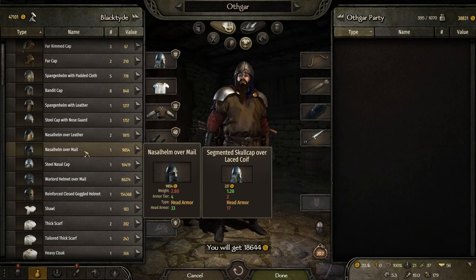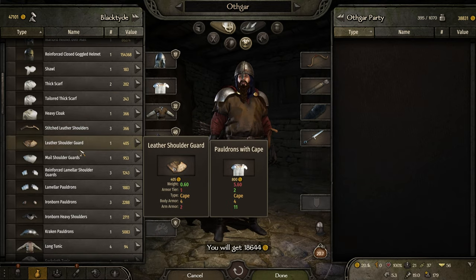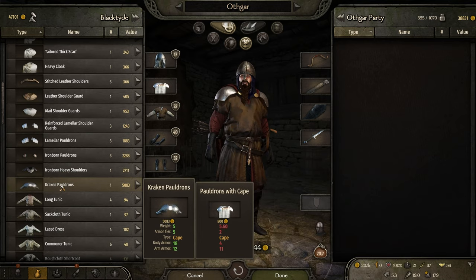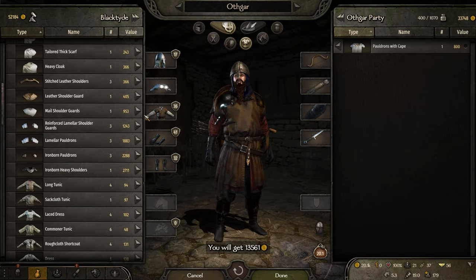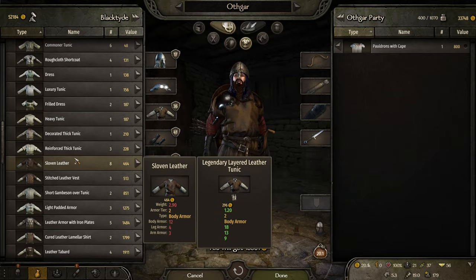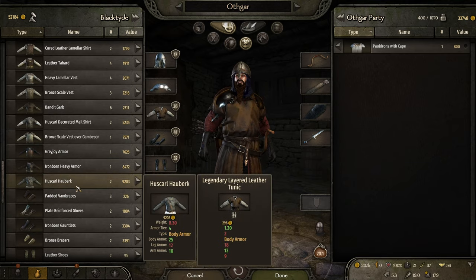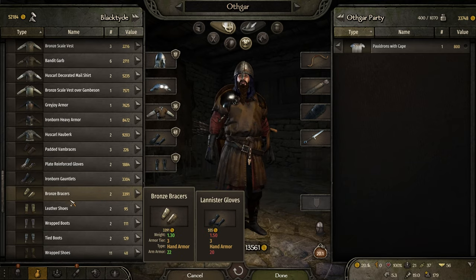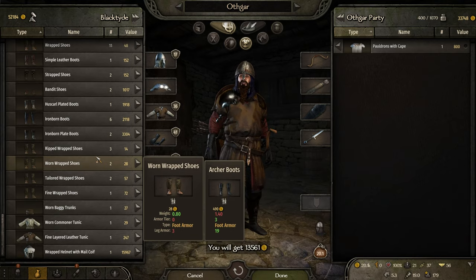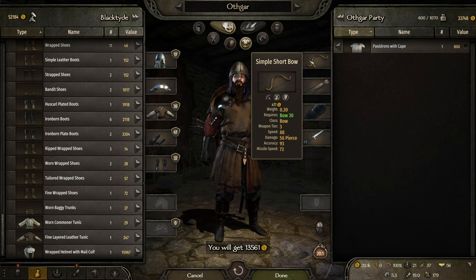In the comment section, DarthVegan pointed out Kraken gear. There's actually Kraken Peldrins over here, so I'll grab those for now. No luck finding any other Kraken gear, so we'll leave the rest of the money in our pocket.